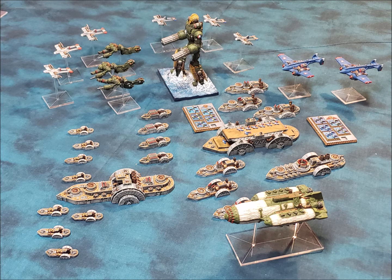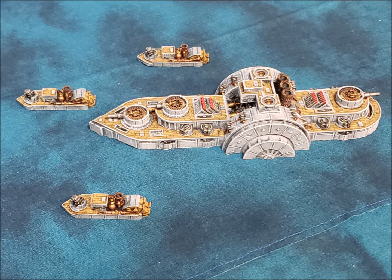With the first episode, we're going to talk about the Federated States Dreadnought, the Enterprise. The Enterprise is a ship, Dreadnought class. It comes in at 280 points — not a bad little ship.